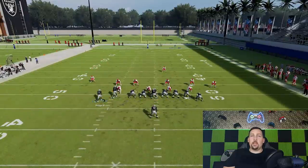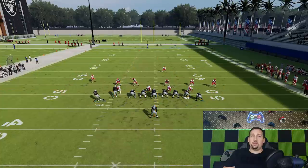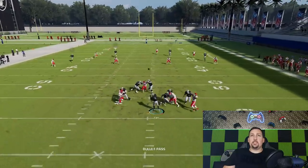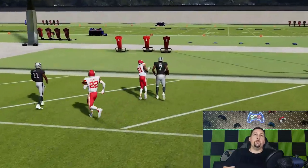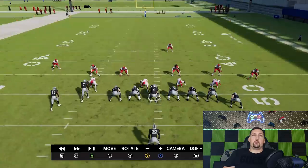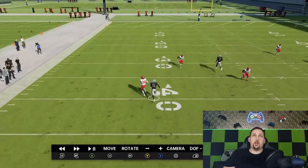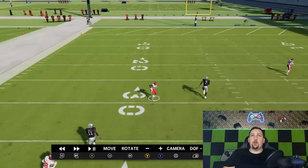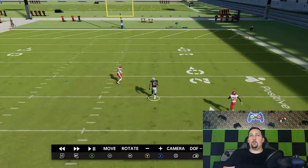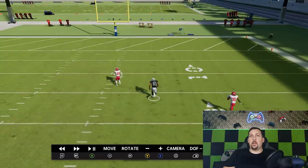Against cover three, the only real adjustment is to put the B route on a fade and run it from the hash mark. Those are the only two things. I'll block my running back, although he's a really good check down against cover three. This receiver just gets right over the top of the cover three cornerback — very easy. The reason this works is these are like mini wheel routes. The cornerbacks have to split between the two, and that's why this guy gets right up the seam. The safety typically turns his attention away from this receiver.